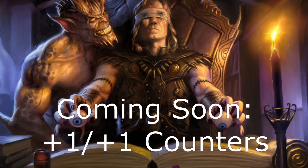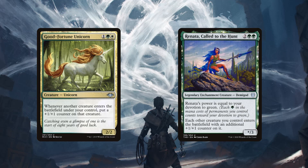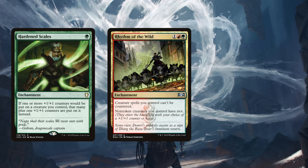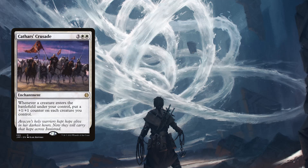Now let's look at cards that enable our party to level up and improve their stats. We start with the only two non-party creatures: Good-Fortune Unicorn and Renata, Called to the Hunt — both allow our creatures to enter with at least one plus one/plus one counter. Hardened Scales puts an additional counter on whenever we put a counter on a creature. Rhythm of the Wild says our creature spells can't be countered and gives our creatures riot — either haste or a plus one/plus one counter. The Great Henge is a legendary artifact that costs seven, green green, minus X where X is the greatest power among creatures you control — it taps to add two green and gain two life, and whenever a non-token creature enters under your control, put a plus one/plus one counter on it and draw a card. Cathars' Crusade puts a plus one/plus one counter on each of our creatures whenever a creature enters the battlefield under our control.